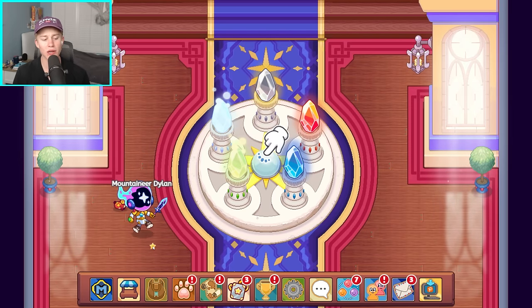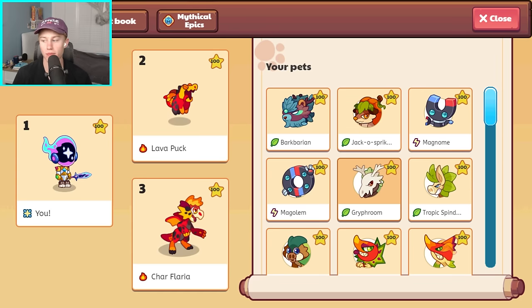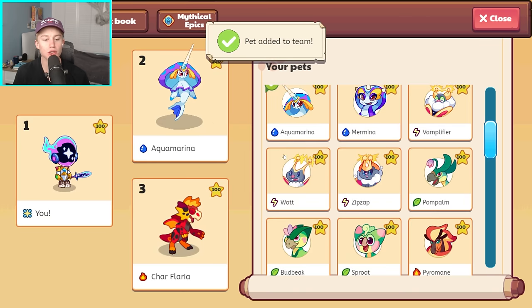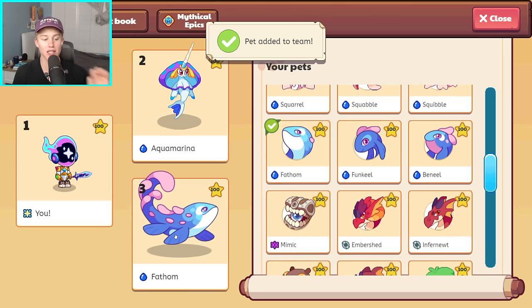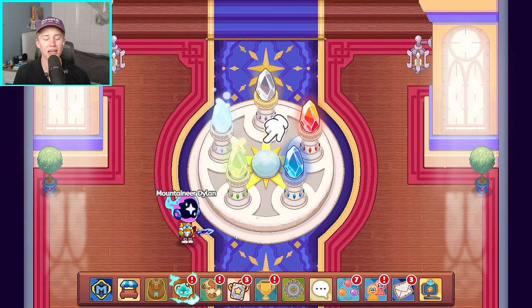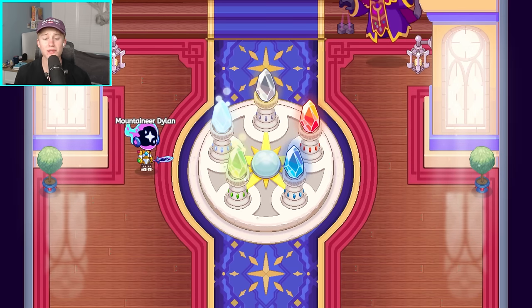Now things are going to get a little bit harder. If you take one thing from this video, don't enter the battle yet — we've got to switch our pets. For the third battle, I want you guys to use water pets. Go ahead and choose two of your absolute best water pets. I'm going to be using Fathom and Aqua Marina. As a little extra credit bonus, you can also go ahead and choose a water relic. Here comes the third boss battle and things get slightly harder from here.